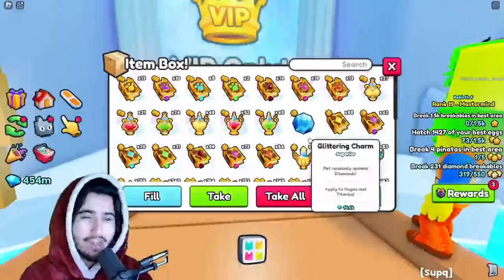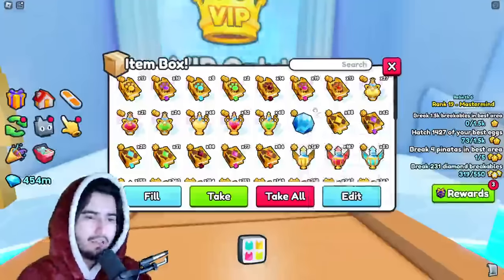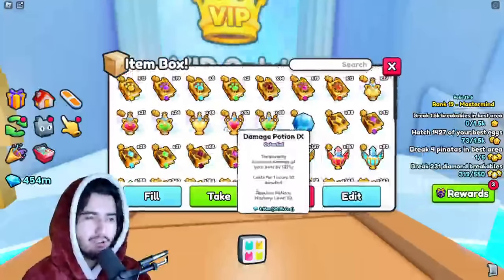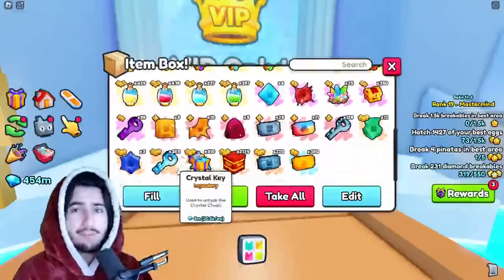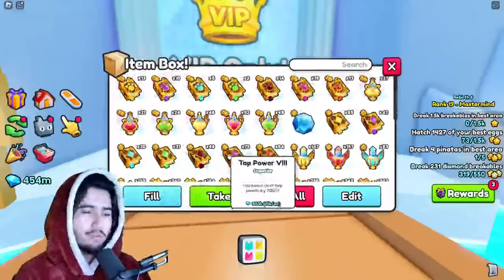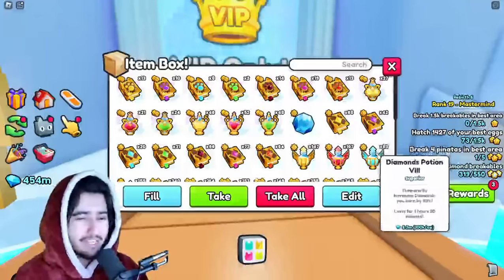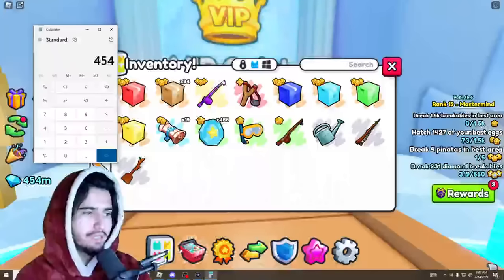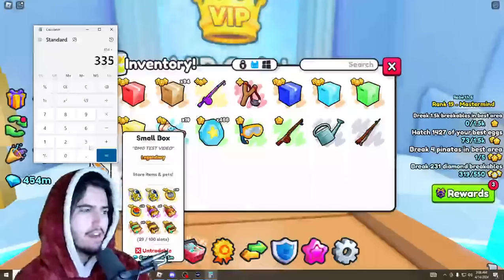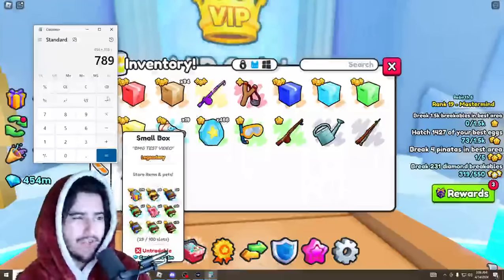So 335 million combined with the 454 million is around 789 million total — that is a 100 million diamond loss overall. Which honestly, for a 900 million diamond opening, is not too bad at all. I'm sure you could get a lot of overpay for this stuff, which would bring that gap pretty close to breaking even, especially for things like these keys. You pretty much are kind of close to breaking even overall.